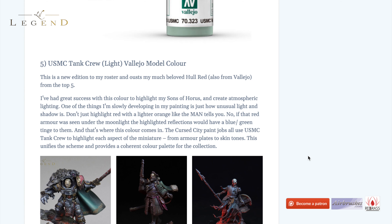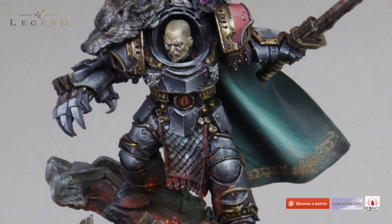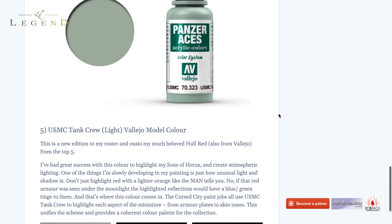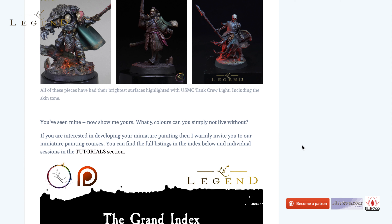With this miniature, all the highlighted areas have been made with the USMC Tank Crew Light — every single one, from the skin tone to the armour mark to the leather. You can even do some really weird things like highlighting red with it, and that's what creates that bleached-out, desaturated red you want to incorporate in Horus Heresy because it's of that style: realistic, desaturated, grubby — horrible bald men hacking at each other with forbidden weapons. This colour can help unify a paint scheme. The Cursed City paint jobs and tutorials all use the USMC Tank Crew Light to highlight each aspect of the miniature, from armour plate to skin tones, unifying the scheme and providing a coherent colour palette for your collection.